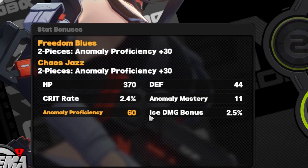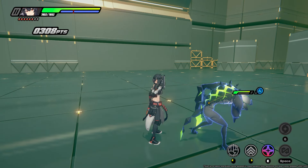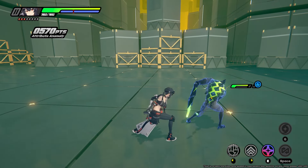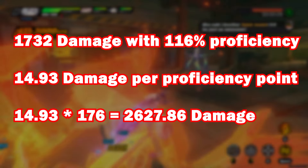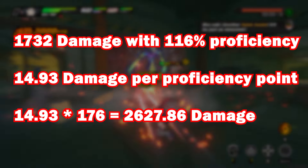Once equipping both a two-set of Freedom Blues and a two-set of Chaos Jazz, this increases her anomaly proficiency to 176, and she now does 2628 damage to the shocked enemy. Take note though — this is not a 60% increase on the 1732. Instead, it's an increase on the 100% base anomaly damage.